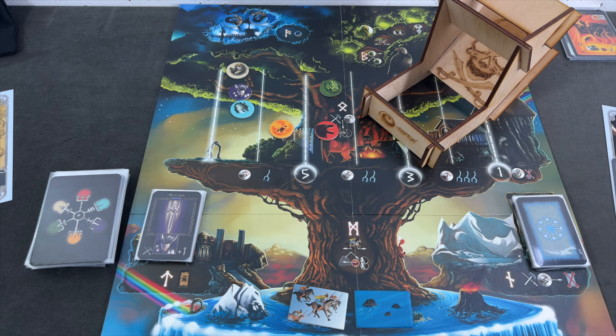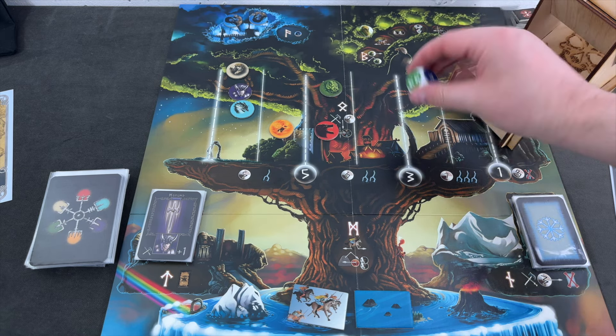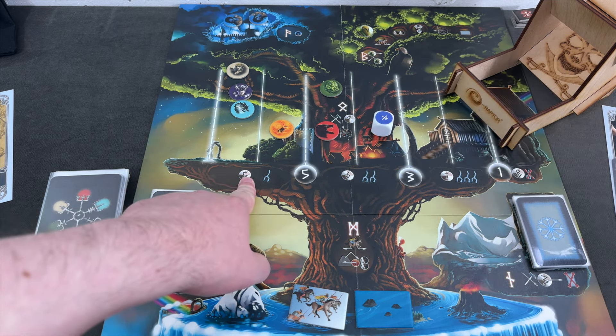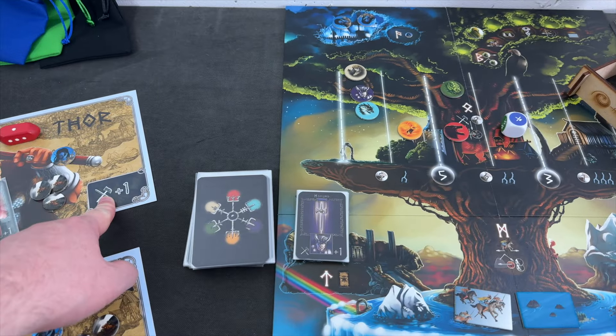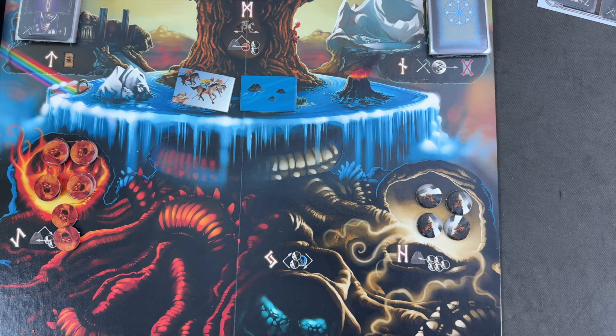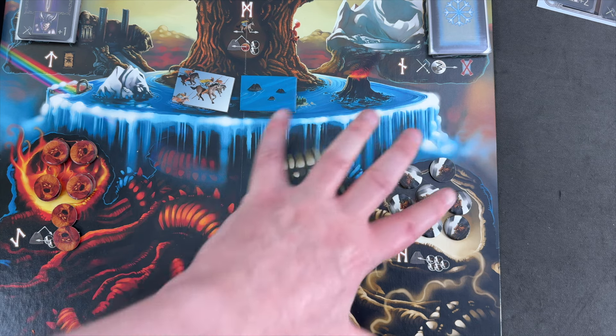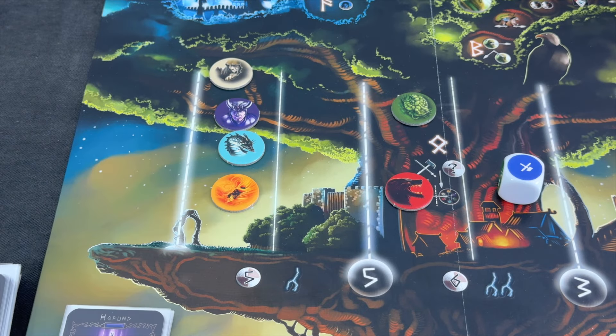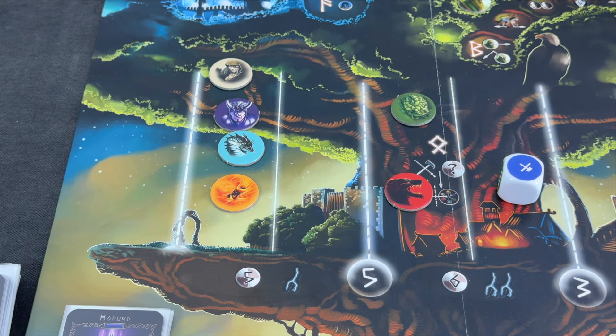Normally you would have to commit your Vikings before rolling, but Tyr is still on his trance side, so we get to spend those Vikings after the die roll, which is pretty powerful. We rolled a one twice on that die. We need four more to defeat Surt; we have one built in on Thor, so we add two already. We need three more and will spend all those Viking warriors, moving them back to the world of the dead. That moves Surt back one position — that's his turn done.